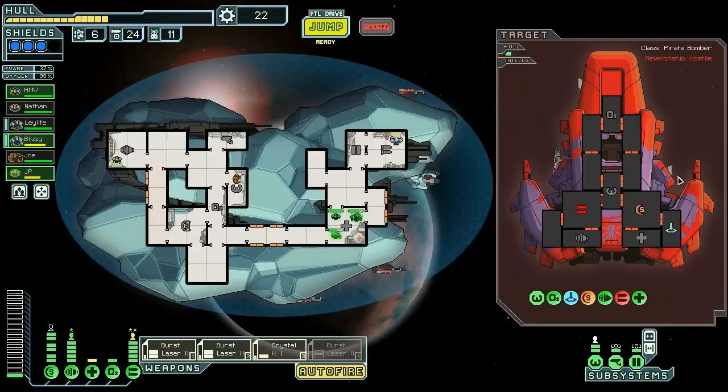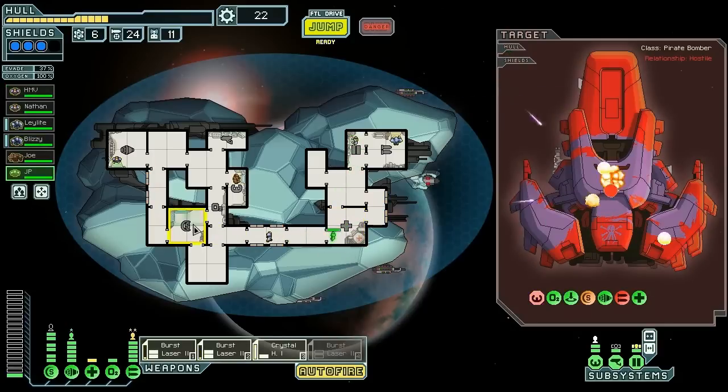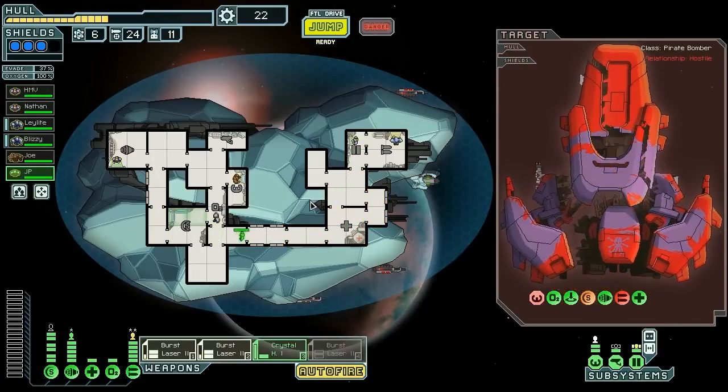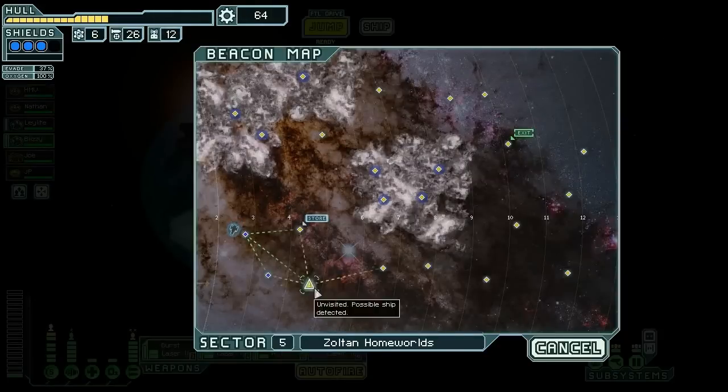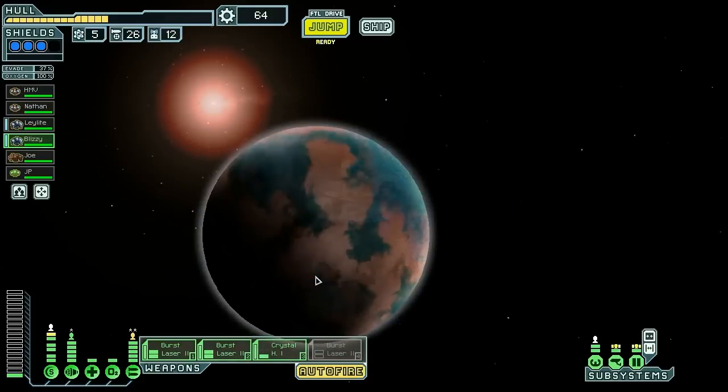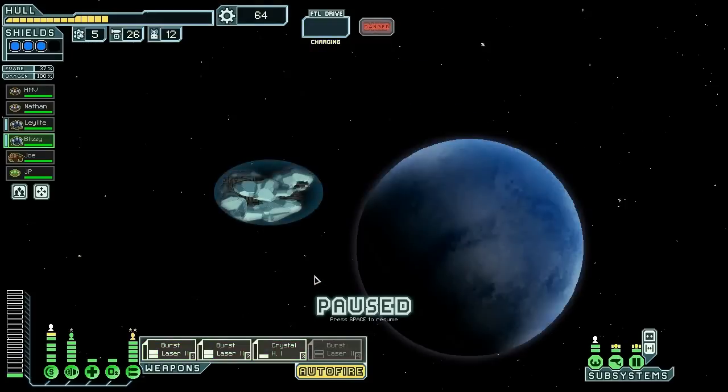No, your offer's garbage — you should have thought about that before attacking us. Everybody's healed. We never set stations! 42 scrap — I like it. Get up there and we're gonna set stations. We've got 64 scrap, but we need 75 to upgrade our weapons, so we're gonna eschew that store and try to get 75 scrap.